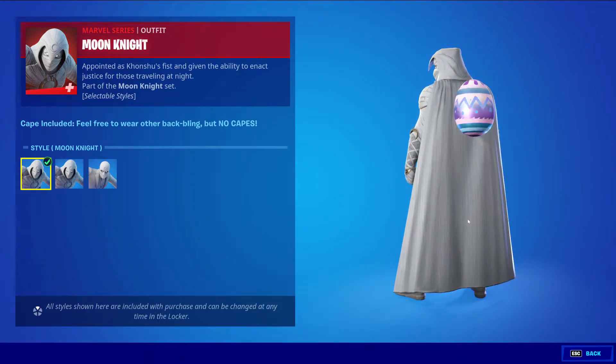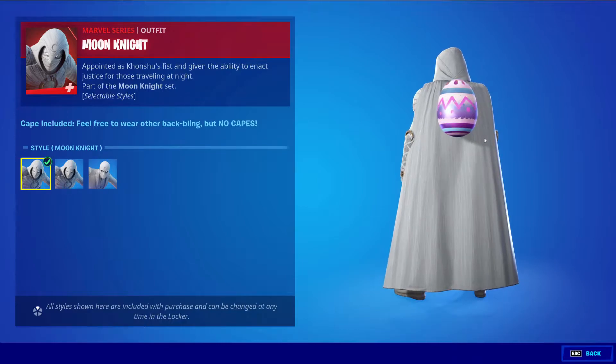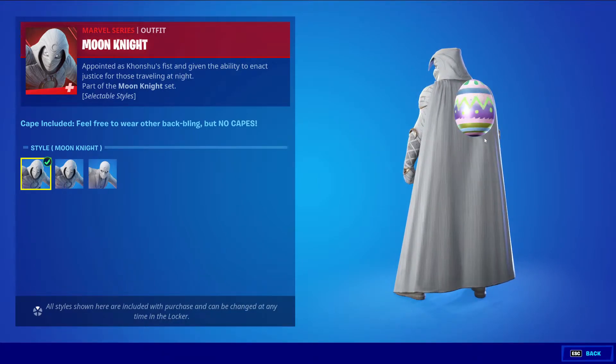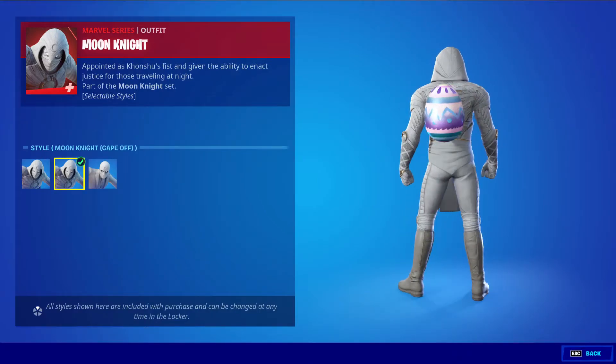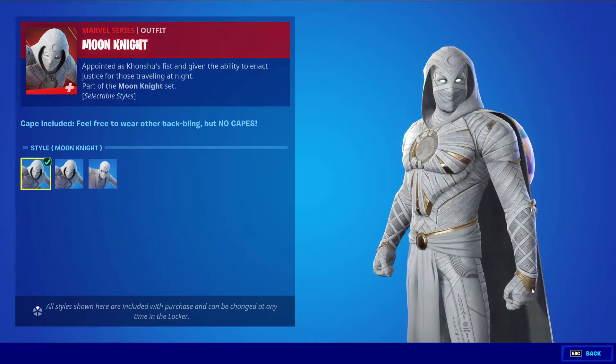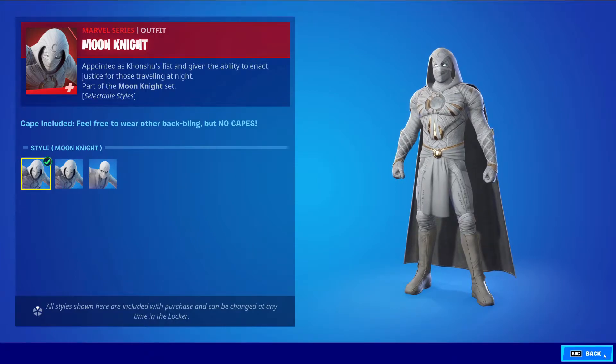So you could use any backblings on this — as you can see, there's like an easter egg right there. But you cannot use a cape on top of it; it will just cancel it out and go with the original one, which is the knight cape right here. But if you have the variant off, you can put it on any cape you want, and any backbling of course. So it comes with a built-in cape on the skin for the default style. So that's pretty cool.